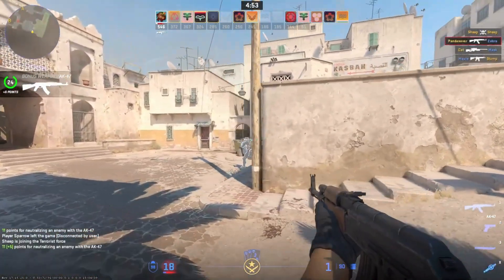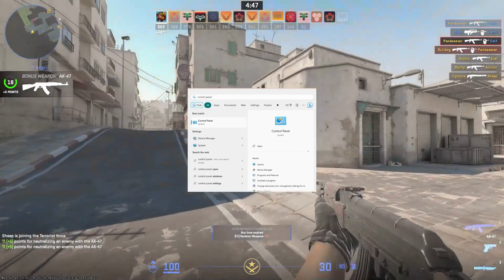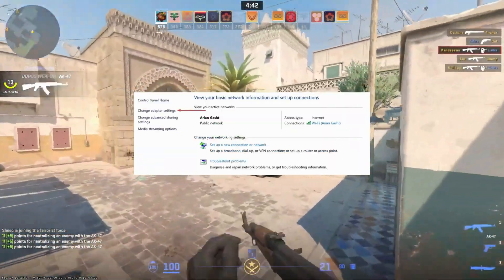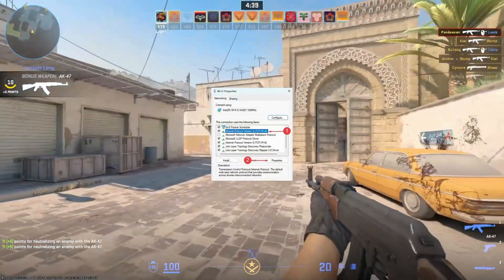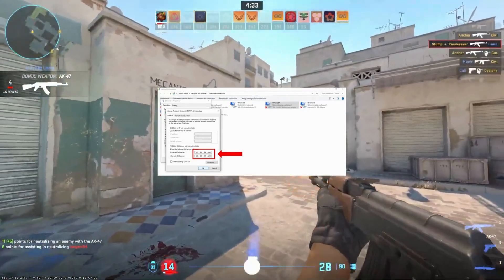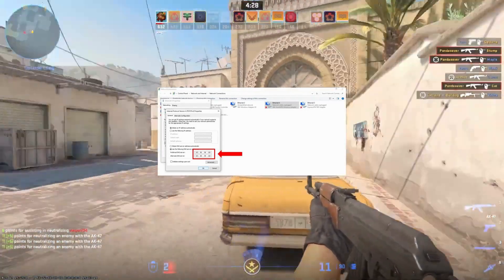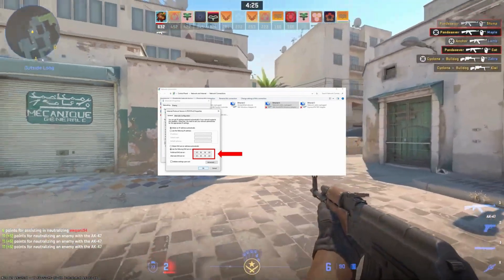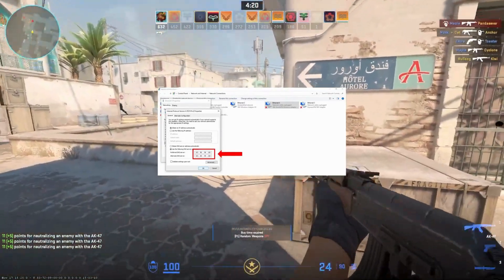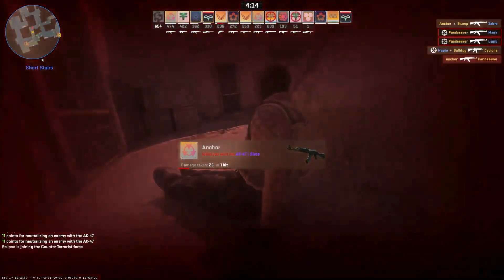Try a different DNS server to fix the CS2 packet loss. Use trusted options like Google DNS or OpenDNS. Open the control panel, then Network and Sharing Center. Go to change adapter settings in the left menu, right-click on your network connection, and select properties. In the properties window, select Internet Protocol Version 4 (TCP/IPv4) and click properties. In the new window, select use the following DNS server address, enter the preferred DNS server — for example, 8.8.8.8 for Google DNS. Optionally, add an alternate DNS server and click OK to save.